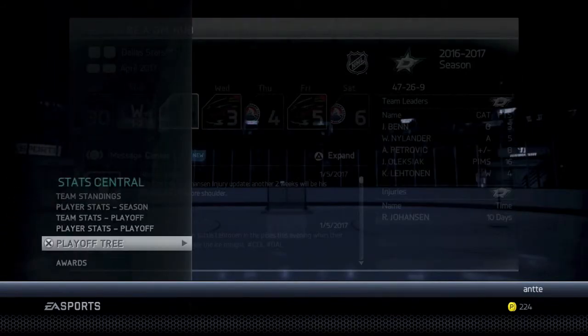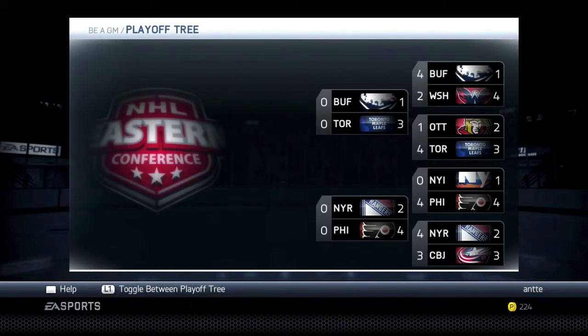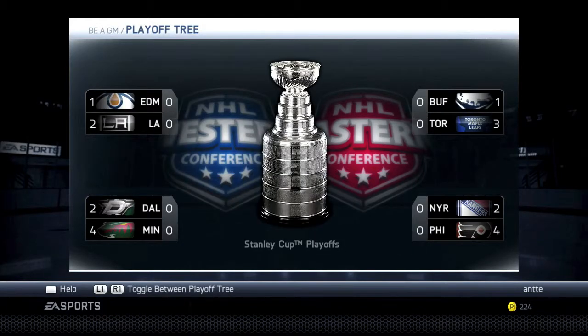Let's look at the playoff tree. Edmonton beat St. Louis and Nashville lost to Minnesota — the team that had beaten us for the lead in the West lost in six games. And the Islanders, who had such a dominant season, lost in four games — I wasn't expecting that. So we will end this episode here. I hope you enjoyed the video. Drop a like if you did, subscribe to my channel, follow me on Twitter, and I'll see you in the next episode. Thanks for watching. Bye-bye.